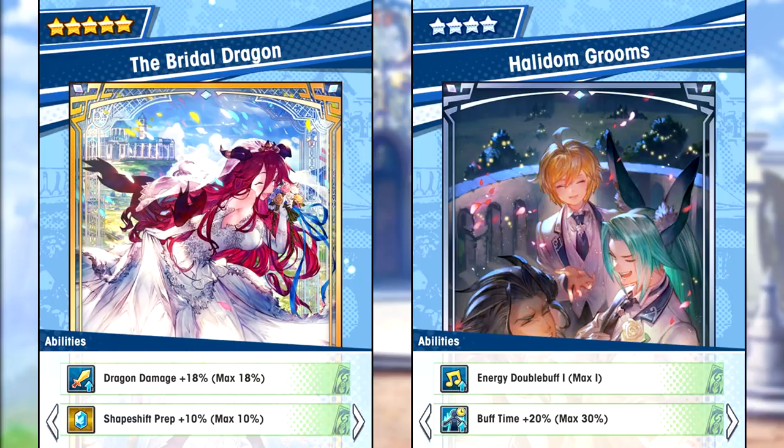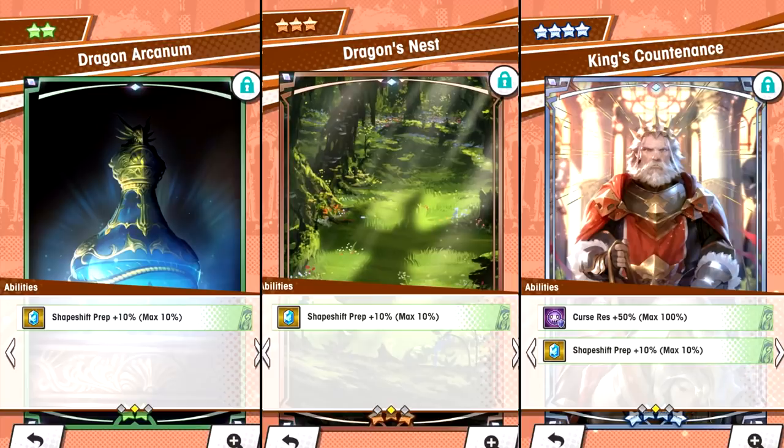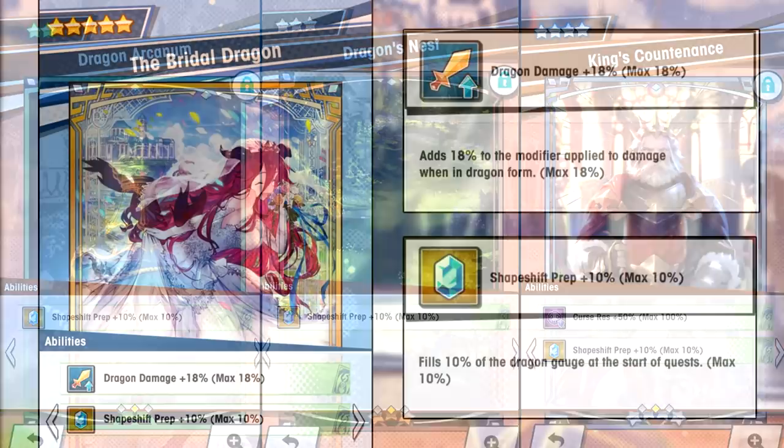The 5-star print Bridal Dragon, when max unbounded, gives 18% dragon damage and 10% shapeshift prep. So this is a direct upgrade to King's Continent's Dragon's Nest and Dragon's Arcanum. Not only does Bridal Dragon have slightly better stats, but it also has dragon damage to go along with that shapeshift prep.